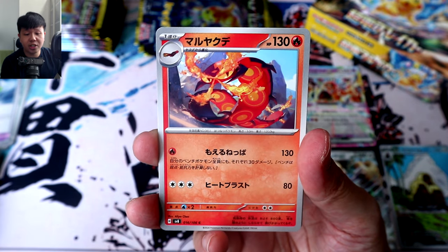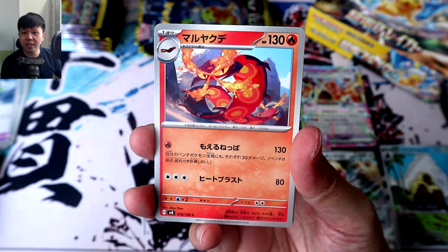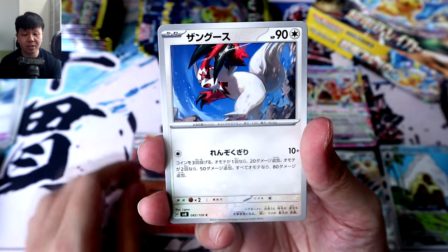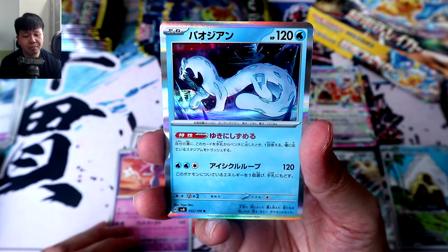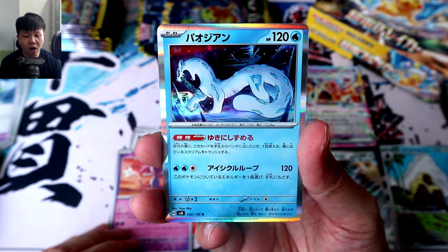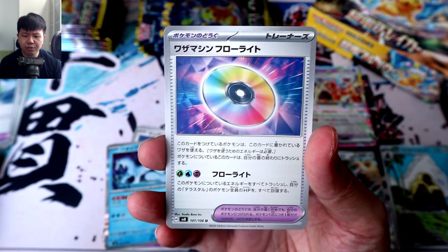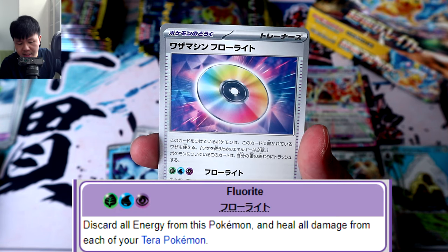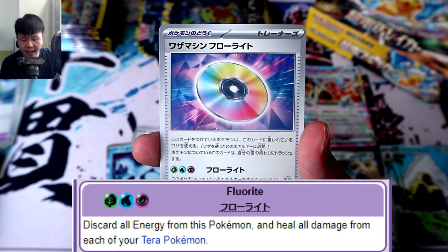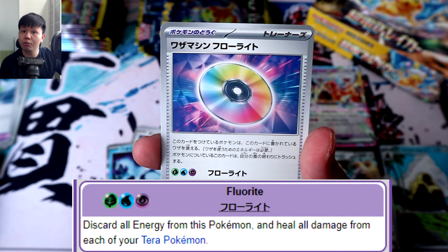Pack 9. Centiskorch, the evolution of Sizzlipede — I was using this guy because I love Bug Pokémon in Sword and Shield, until I realized there were even more cool bugs to find. Zangoose. Mesprit. That should be Chien-Pao, if I am not wrong. Followed by a TM for Floette? It allows your Pokémon to use the Floette attack for one Grass, Water, and Psychic Energy by discarding all of the energy attached to this Pokémon, healing all of your Terrestrial Pokémon to full health.